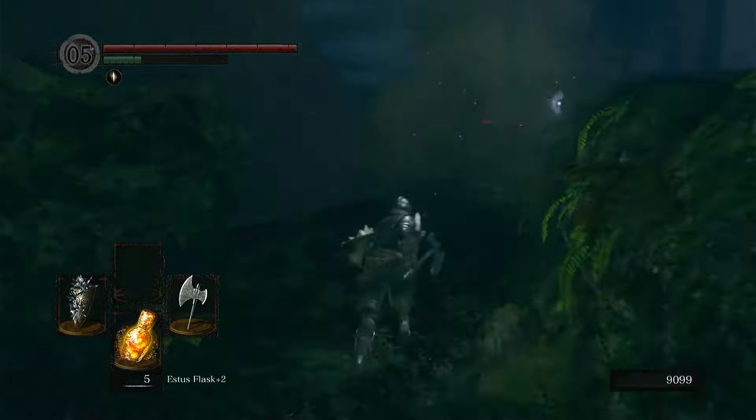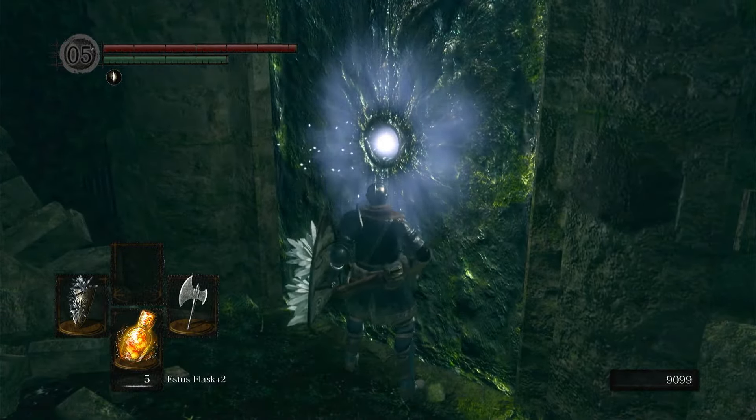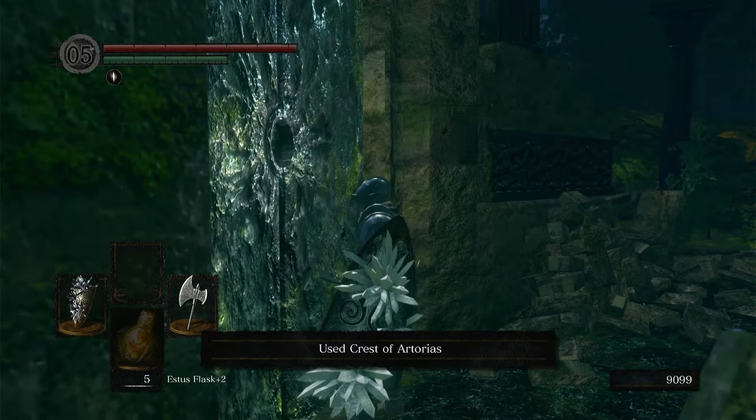Now you need to go back through the path again to the shiny door, and when you get there, all you have to do is walk up to the door and press the button to open it, and that's it.